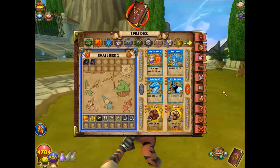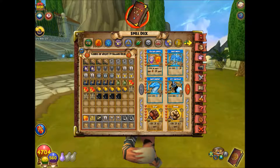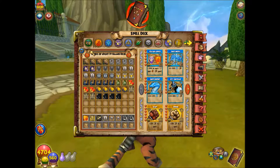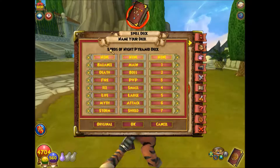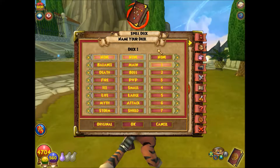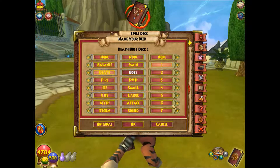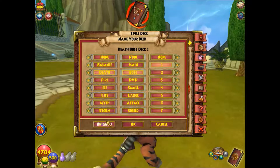And then, with the spells, you go into your spells — I already renamed some of mine — and up here there's a name your deck option. You can pick what school, what kind, and number your decks. So you can basically just number them deck 1, 2, 3, or go with specialty names and stuff like that.